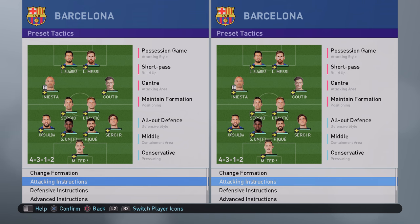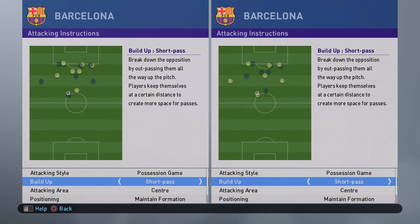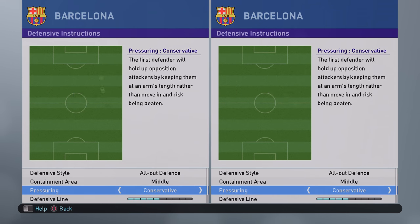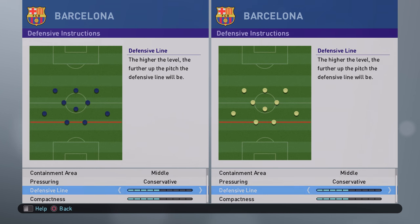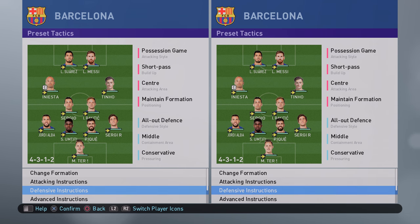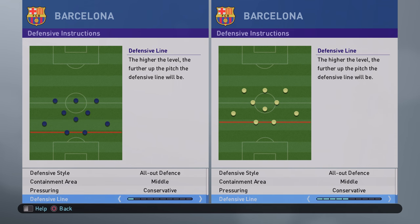What you're going to see here is I've got the same team, the same formation, the same conditioning. If you look at the attack instructions, both are exactly the same. Defensive instructions are going to be exactly the same, but I'm going to amend the defensive line. Just check out the advanced instructions so you can see they're all off. For the blue and red kit I'm going to set it to a defensive line of 1, and the yellow kit I'm going to set a defensive line to 10.